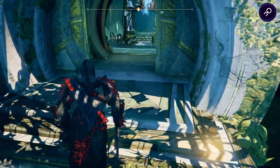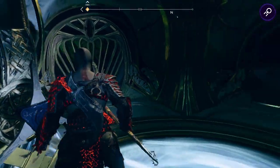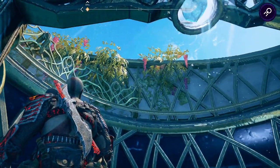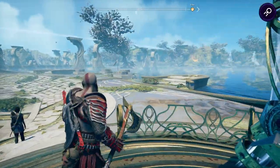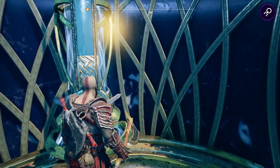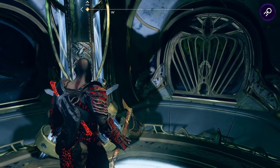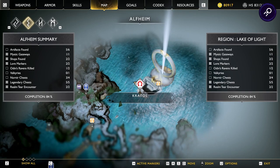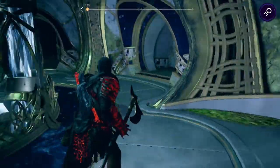This goes up — I don't want to go up. Oh my goodness, this is gonna be fun. Okay, this is how we get up here. We need one more artifact, one more raven, and one more nornir chest. We know where the chest is, but we don't know how to deal with it. Wait — is this the nornir chest? It could be the other one.